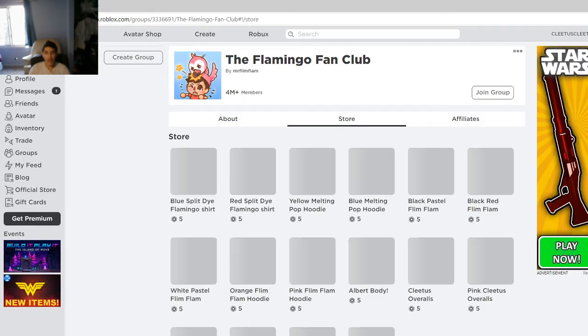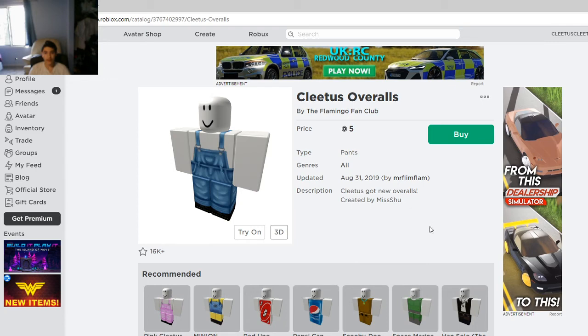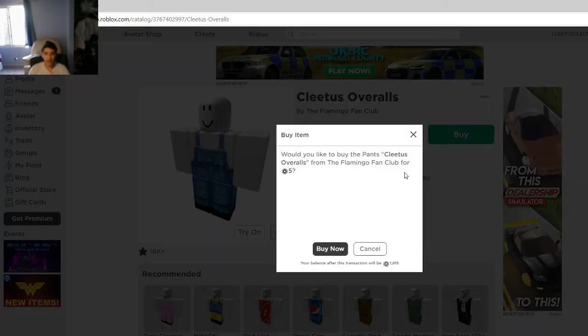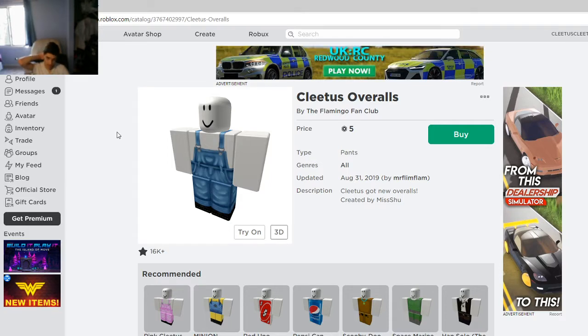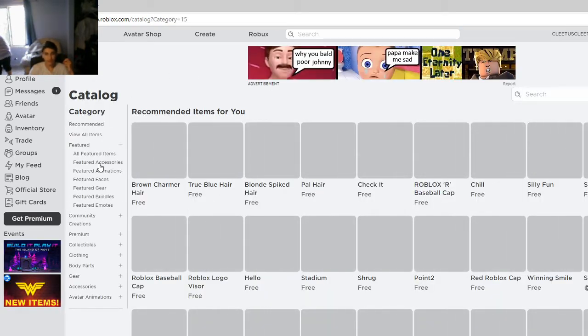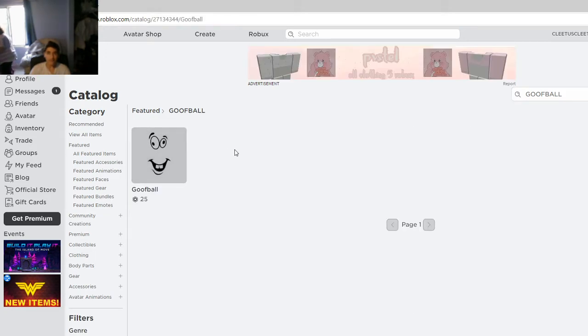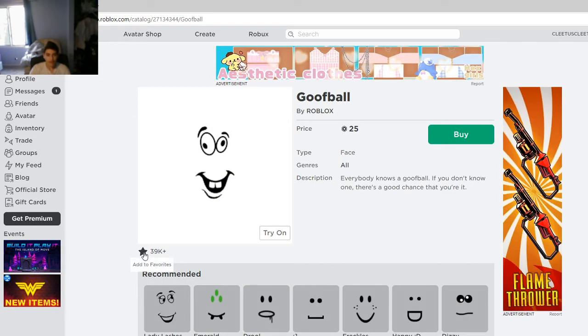First I have to go to the stores and get the clevelets overalls right over here. It's made by the Flamingo Fan Club. Now we can finally get the goofball first. I'm going to search goofball — that's the name of the place. And I found it right over here; it is not that expensive.